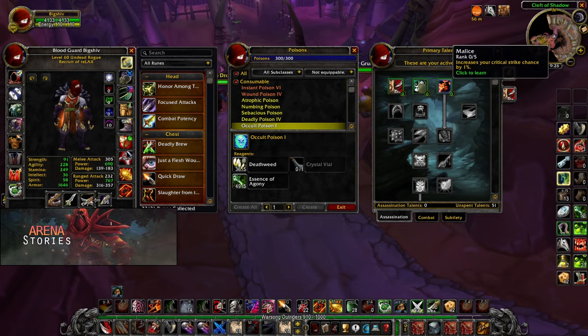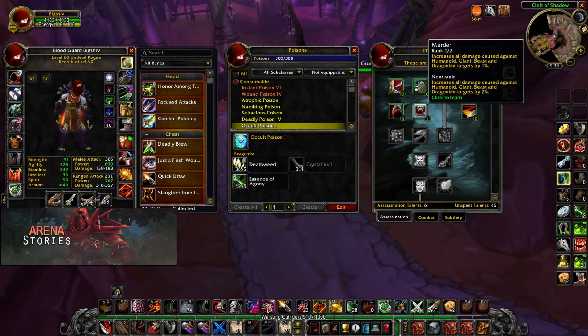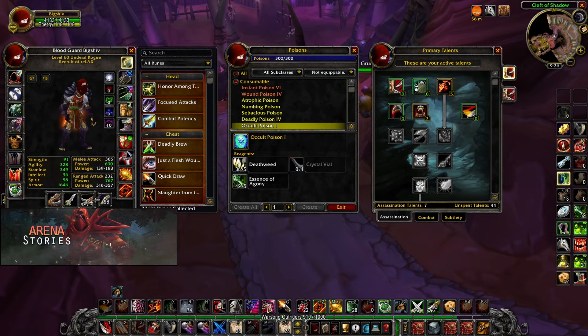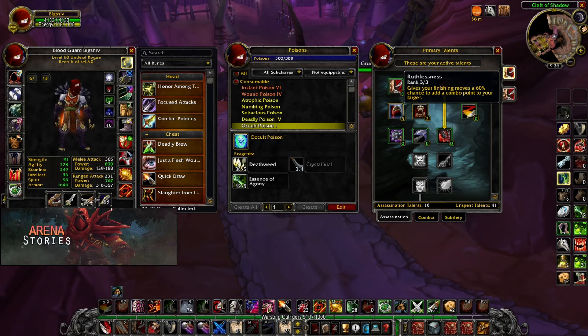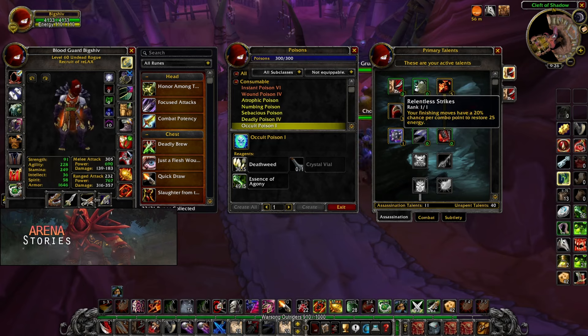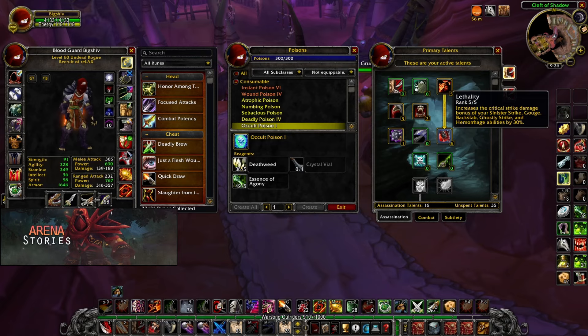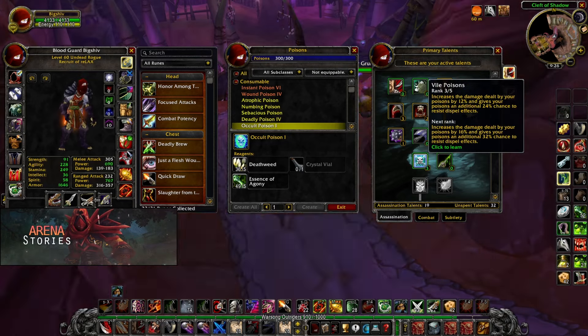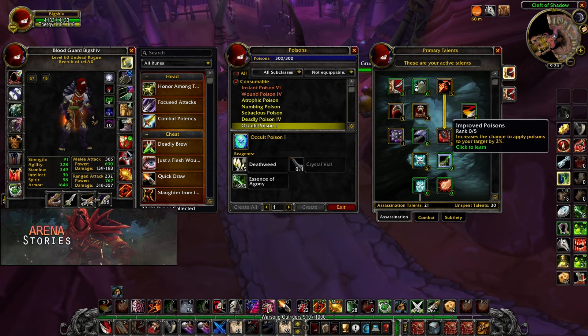First off, we are going to be taking 5 out of 5 on Malice for the additional crit. We're going to head over to Murder, 2 out of 2, for the additional damage. Next is Ruthlessness, 3 out of 3, which gives us a 60% chance to add an additional combo point when we use our finisher. Next is Relentless Strikes to refund our energy. Next is Lethality, 5 out of 5, for the additional 30% bonus damage on mutilate. Next is Vile Poisons, 5 out of 5, to increase our envenom damage.